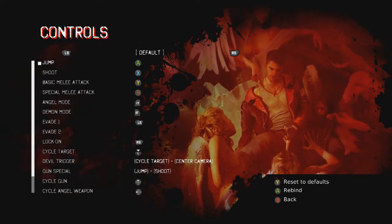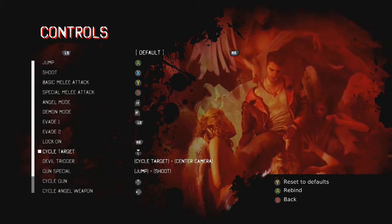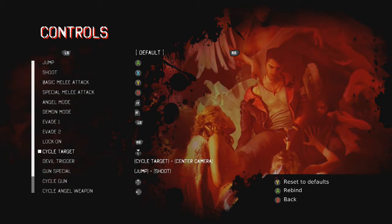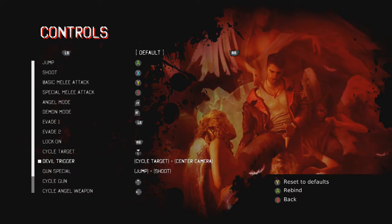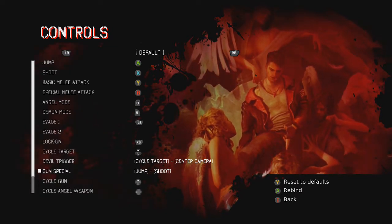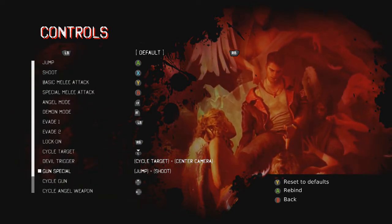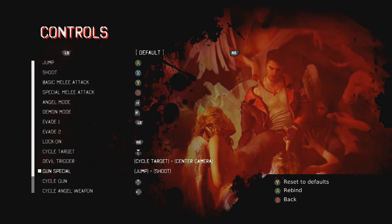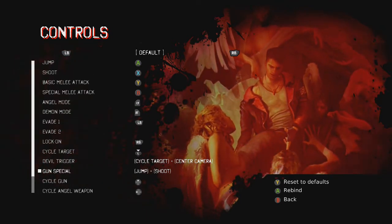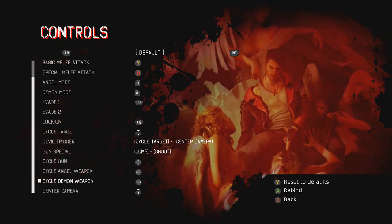Here you'll see my custom controls. Lock-on is on RB, cycle target is on L — which I never really use anyway — and devil trigger is center camera and cycle target, which is clicking the left and right stick. Then you have gun special on A and X. The thing is, if you change gun special to any other key, pressing A and X still uses gun special, so you can have gun special on the D-pad and still press A and X — giving you two options, which I think is better in the long run.